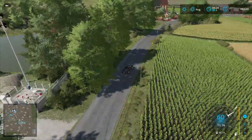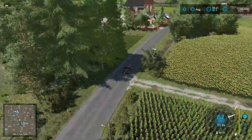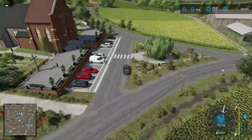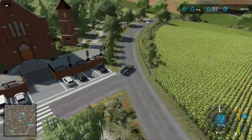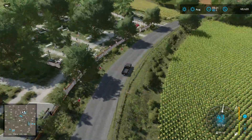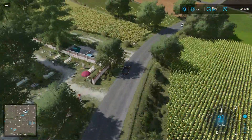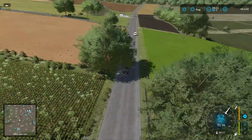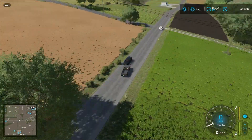As we continue up, we'll go past all this stuff. Around the corner — that's a really nice church. I like having that on the map. Big old church compound there.